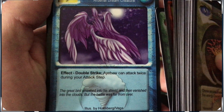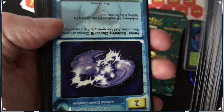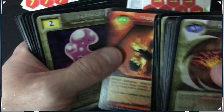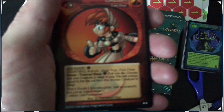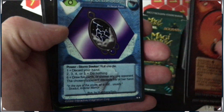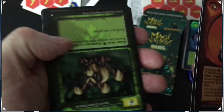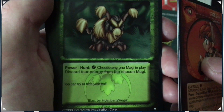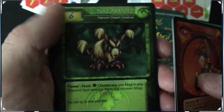The Eyeball can attack twice during your attack step — what is it, five? That's really cool. I really want to start playing this game to see if it's different from any other card game. Oh, shiny — it's a rare. Another rare: choose one Magi in play, discard four energy from the chosen Magi — that seems like a deadly card.